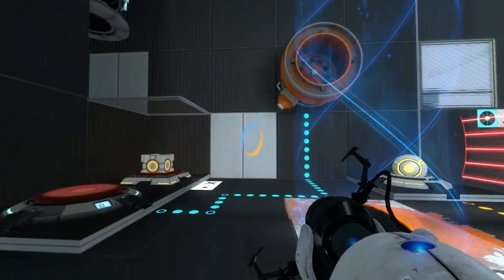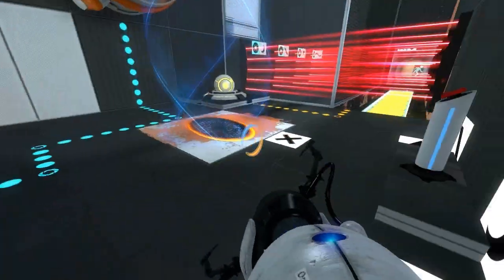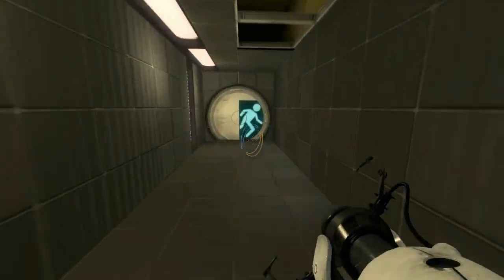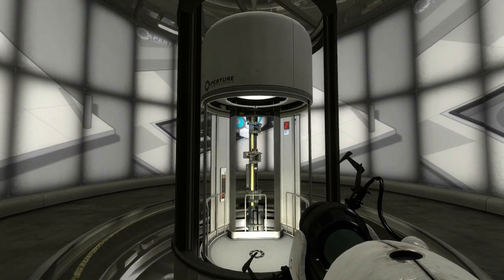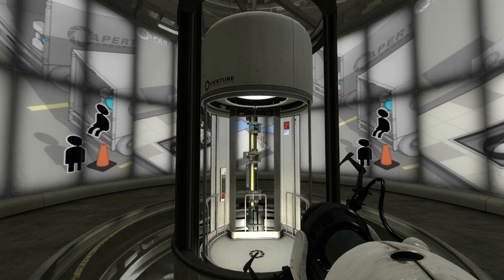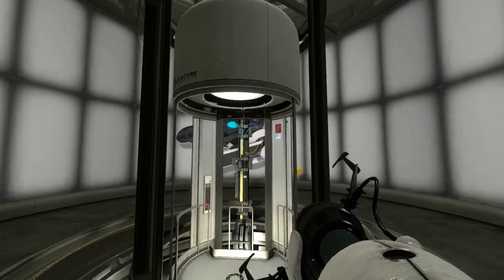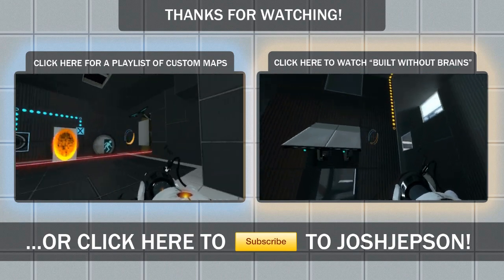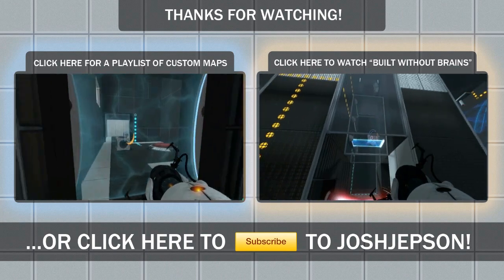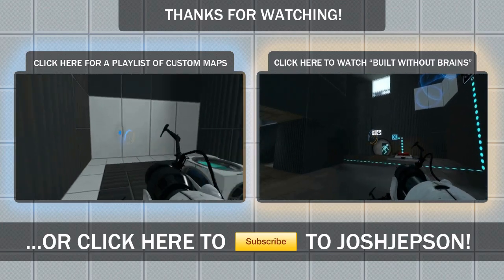And there we go. Now I'm actually gonna move the thing out of the way, because I didn't do that last time. Get out of my face! Get out of my... go, go, go, go! And we are done. That was another map by Little Gideon — it was a compilation map, a bunch of smaller maps. If you wanna play this map yourself, it's down in the description. If you have any maps you want me to play, suggest them on YouTube PM, Facebook, or Twitter. I've been Josh Jepson. I will see you guys next time I play more Portal 2.